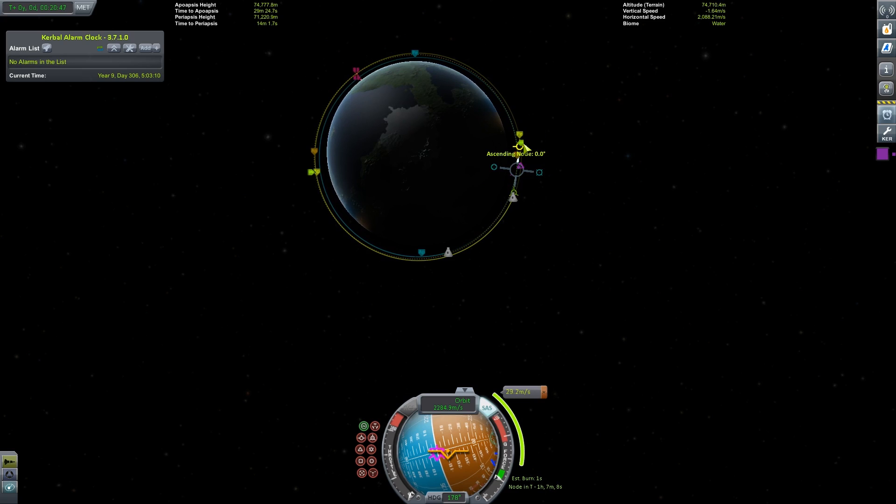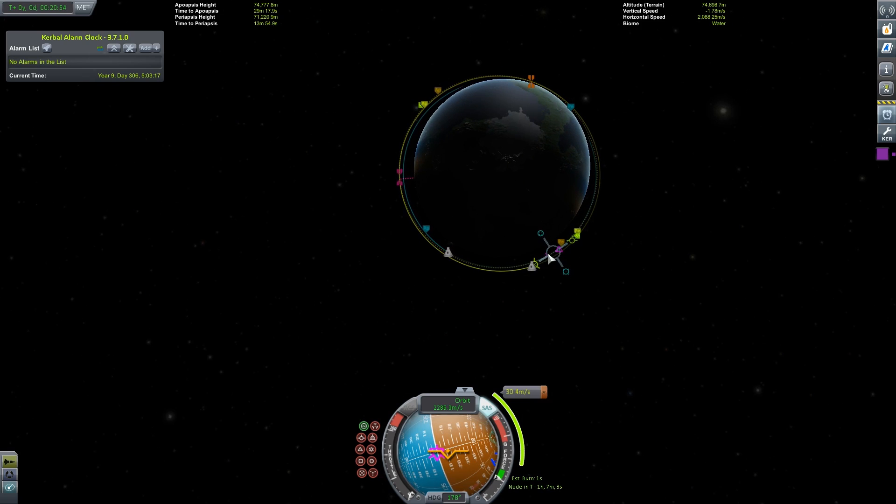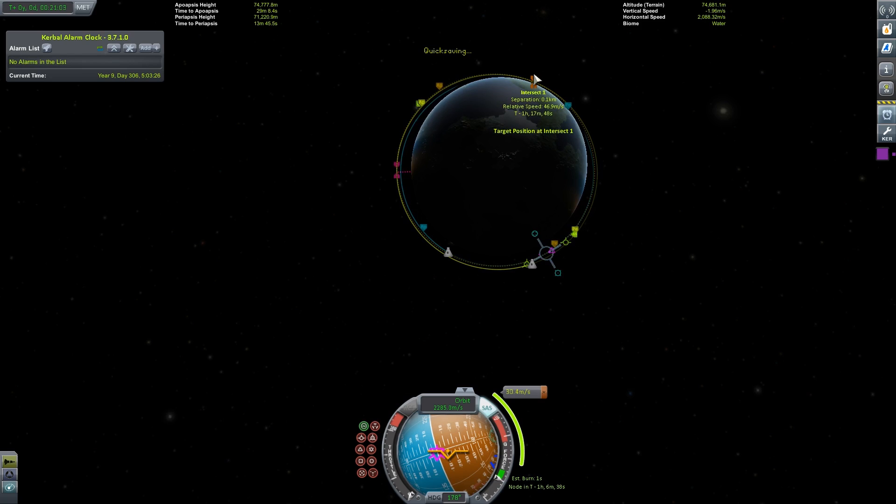You may have to play a little bit with the prograde and retrograde to get them to line up exactly. If you hover over the node, you can see how far you and your target will be once they cross over the intersection. Your goal here is to get it under one kilometer. The closer to zero the better. However, it may be that you cannot get it exactly to zero. This is okay.